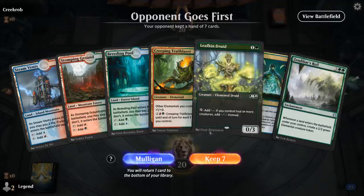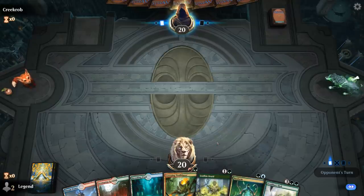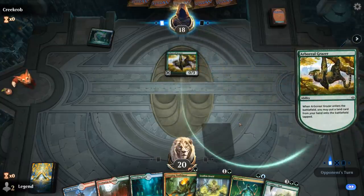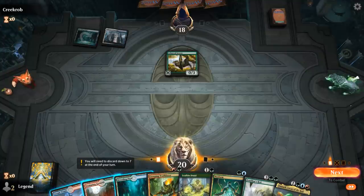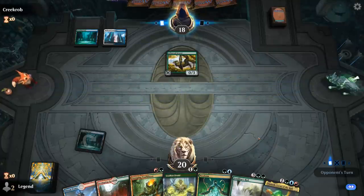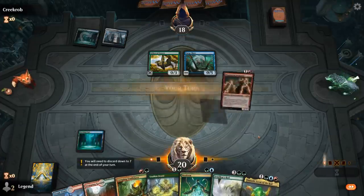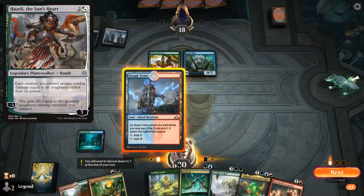Alright, we're on the draw. Hand looks okay — turn 2 Leafkin, turn 3 I can Neoform the Leafkin after making green mana with it, and still play Trailblazer to trigger Risen Reef an additional time. Opponent appears to be on a Bant ramp deck — could be Field of the Dead. Never mind, there's a Surgemare, so this must be a Watchwolf High Alert type situation.